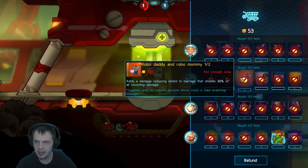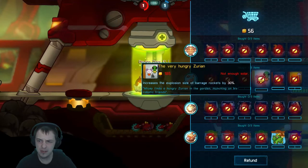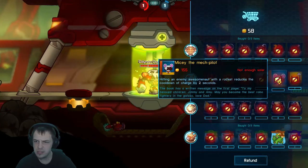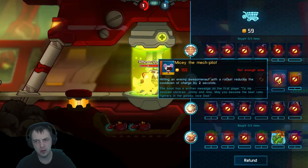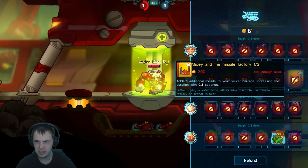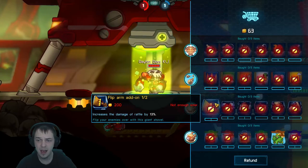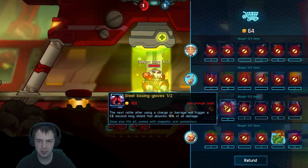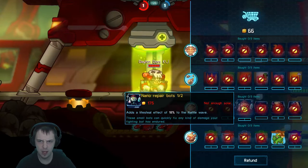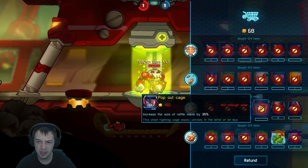What else we got? Damage reducing shield seems okay. Explosion size of rockets would probably be the third thing I would suggest. Using your rockets to reduce the cooldown of the charge is pretty cool. And then you can add an additional missile in exchange for increasing the cooldown — up to six missiles, that is a lot. Finally you can increase the damage of the punch, you can trigger a shield after your third combo, and there's a lifesteal which seems really, really awesome.